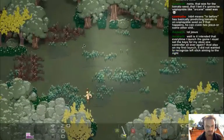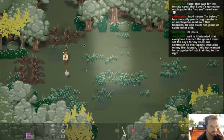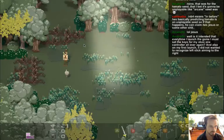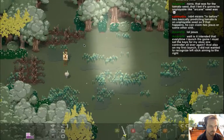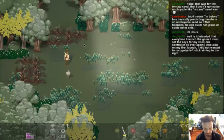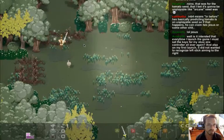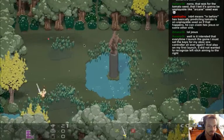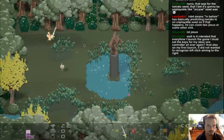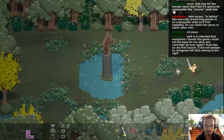A viewer reports having to re-set controller keys for their Xbox One controller every launch, and also an issue where the character locks into a direction when running. These are noted as bugs to fix. The developer asks them to email their saves.txt file so the issue can be diagnosed — controller setup at first launch has lots of little differences per user.